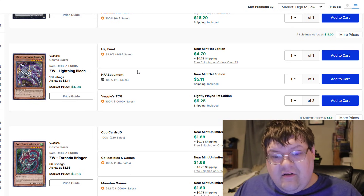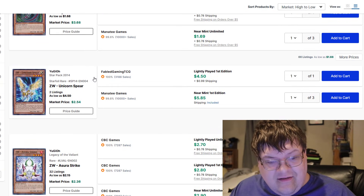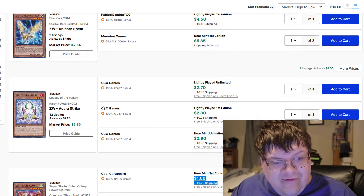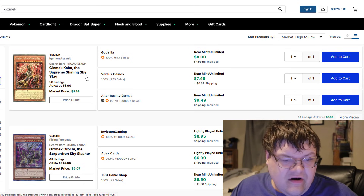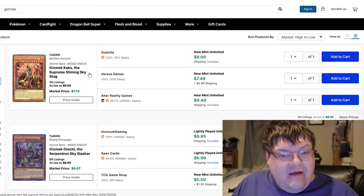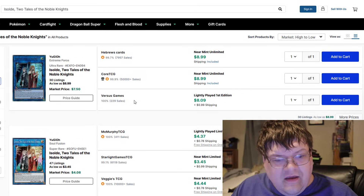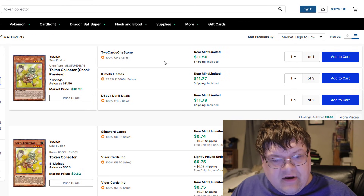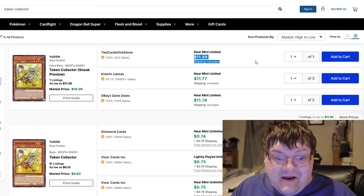This is where the insanity starts. Lightning Blade is a $5 rare from Cosmo Blazer. Tornado Bringer is $2. Unicorn Spear is $5.50 — thank you, Starfoil. Surah Strike is $3. Who doesn't love when your ZW cards are gaining value? Gizmek Kaku, the Supreme Shining Stars, are also starting to go up in price because of the anticipation for the new Gizmek archetype. I personally don't think this is going to be all that impactful, but players seem to disagree. $10 right now for Gizmek Kakus — $9 sold versus $4 to $5 for Supers versus Ultras. Token Collectors continue to jettison even higher. We are really anticipating this.